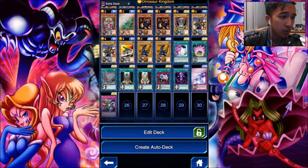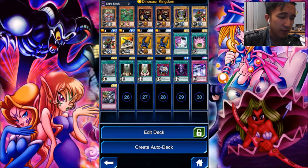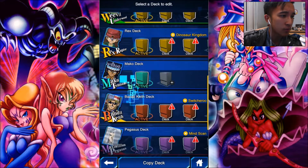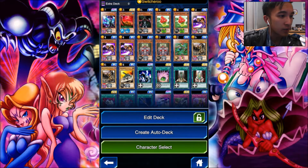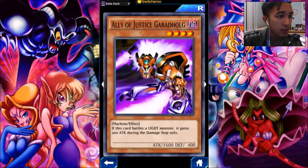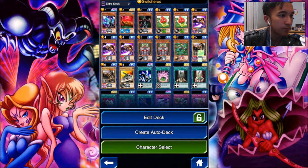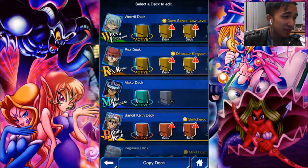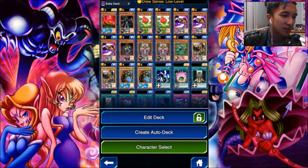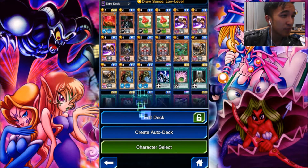This deck is primarily based around Earth Monsters with some standard staples I've found to be really helpful, like Yomi Ship. Nature of Strawberry is actually a pretty decent 4-star card. Shard of Greed is extremely helpful. Some standard equip spell cards, and these two traps are the only ones I find kind of necessary in the event that something strong appears. I'll also show you some other builds I use to beat Pegasus. For the Bandit Keith deck, Machine Types. And another character I used was Weevil, since I was in the process of leveling him up as well.